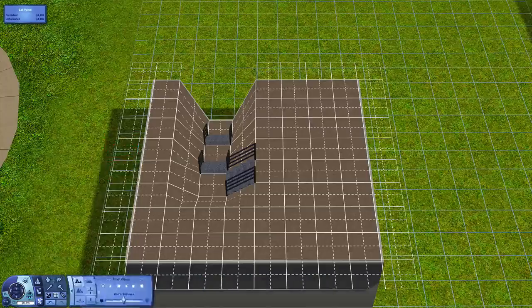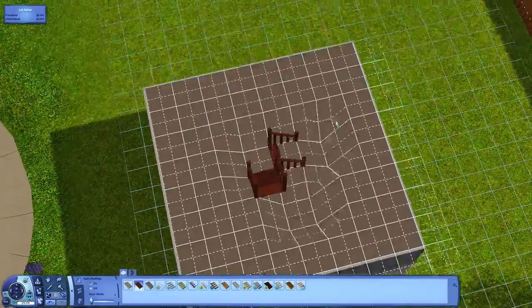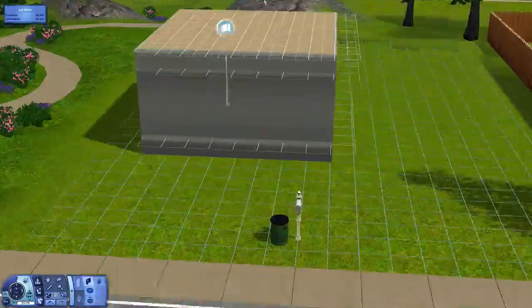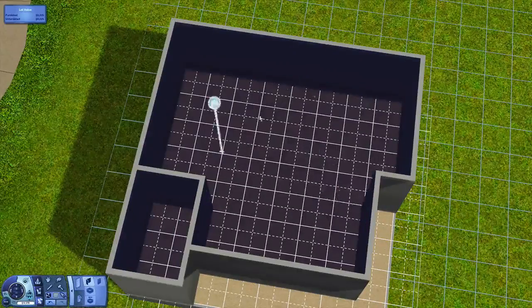This is what I did, and guess what — it actually came to exactly 20,000 simoleons, which I am super duper proud of. I was watching that budget until the very last flower bed was put in. So this is a starter home you can move your Sims straight into, and it's called the Starter Cube.